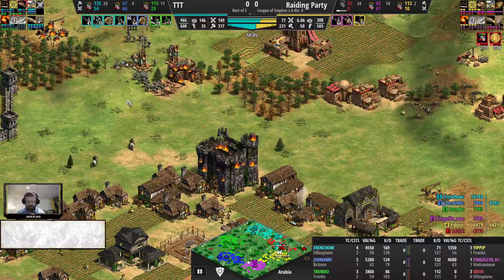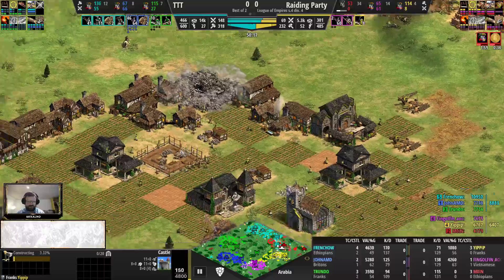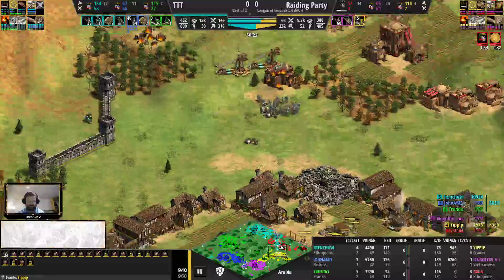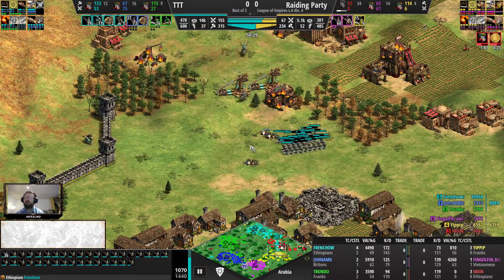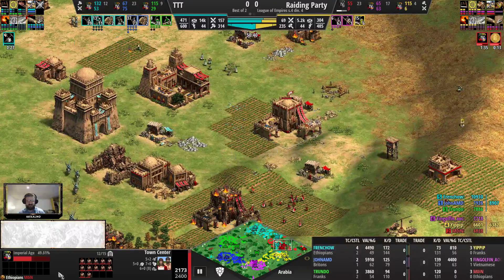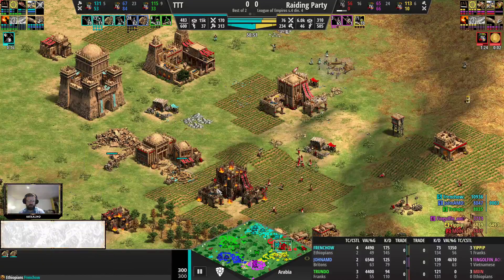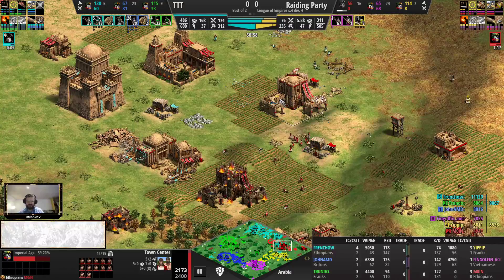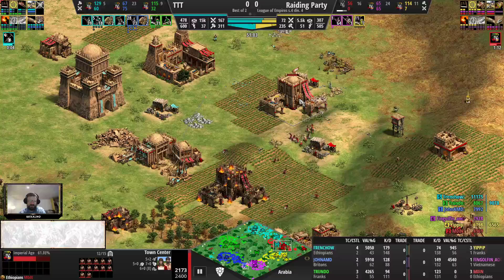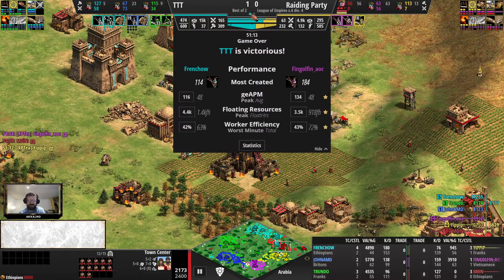First game for TTT, but a bit of back and forth. Some questionable fights for TTT before core upgrades as well. Let's have a look at the stats. Nice KD for the players - Truendo with a negative KD, losing quite a few Knights and Cavaliers. Ethiopians with the best eco of all, one of the earliest to three TCs actually. Nice smooth up times, just two seconds of idle time, and the biggest population boom for the Ethiopians. Yipip with some huge APM spikes.